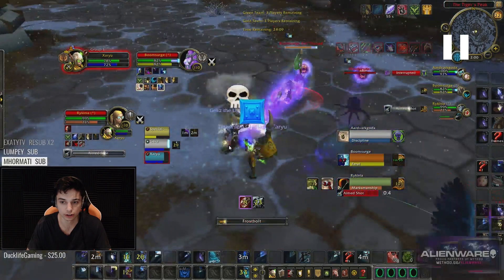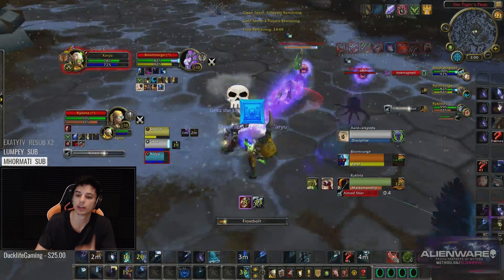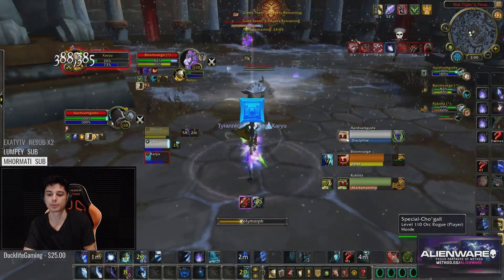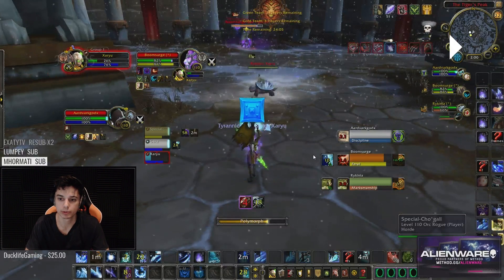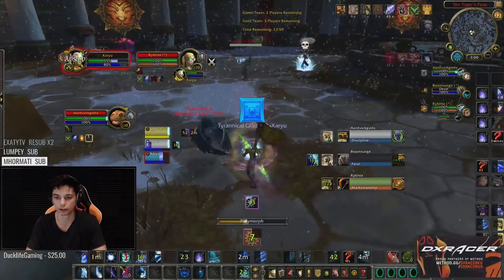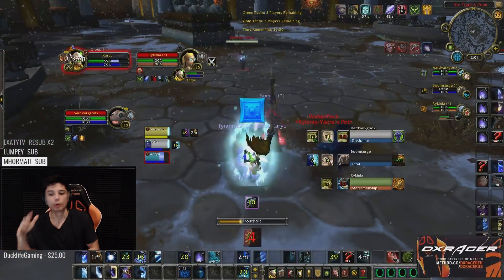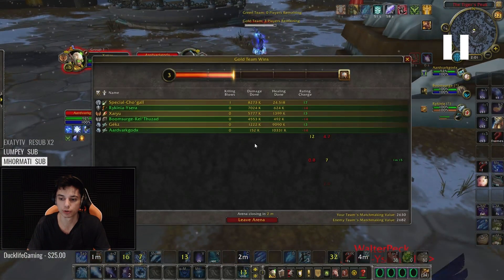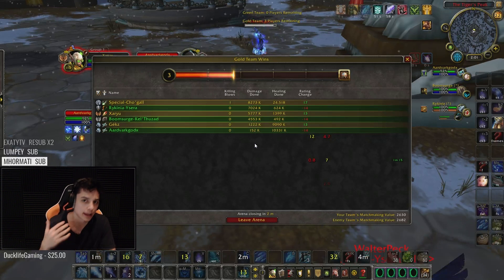We fear the feral druid and blind the priest. The fear on the feral is very important — it prevents Bear Form and prevents Wall. Even though we want to kill the feral, the fear keeps him squishy and primed at 82% life. We get a sheep onto the hunter, a full blind onto the priest, and a Kidney Shot onto the feral. Then casting Polymorph to switch it over to the priest — full sheep onto the priest out of that Blind — casting full Ebonbolt, Ebonbolt goes off into Ice Nova, and the feral druid gets deleted. Nice game — triple cross CC, no interrupts, perfect setup.